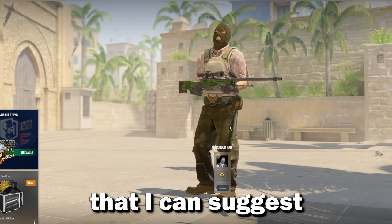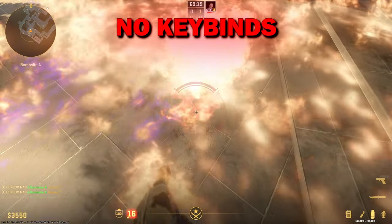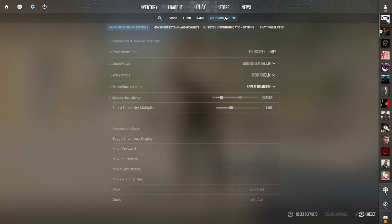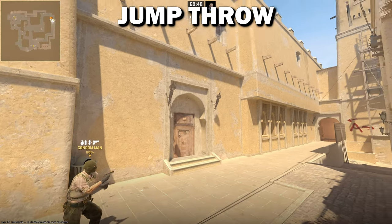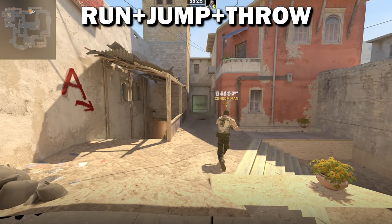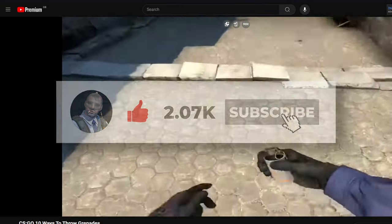Utility. The first thing I suggest everyone should do is bind their utility — you do not understand how much time this may save you in a tense situation. To do so, go to your settings, then key binds and scroll down. Next, get comfortable with the different ways you can throw grenades: you can jump throw, left click or right click, throw then jump, or run jump and throw. There will be a link in the description showing you the different types of throws.